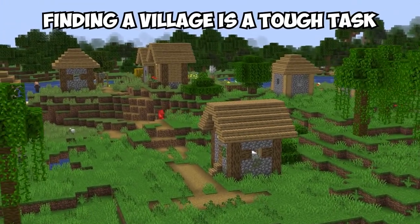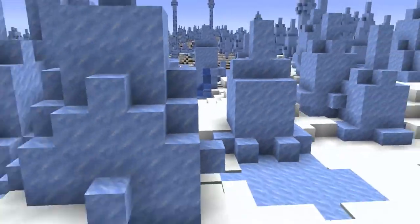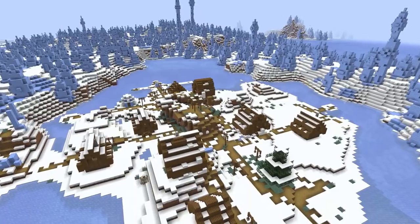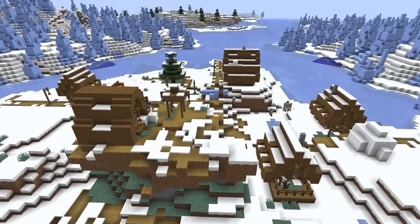Usually finding a village is a tough task, but this one seems tough to reach almost by design. Here we've got a standard tundra village that managed to spawn right in the center of an ice spikes biome, which looks pretty brutal. But at least they still have one tree left for farming if need be. While I wouldn't recommend spawning here if you have high hopes for a farming town, it is nice to know that if you want to ditch society and let it go, there's a town ready to keep you company.